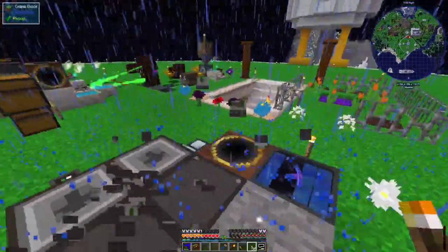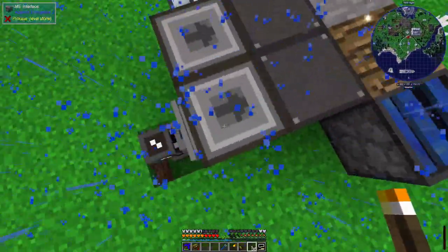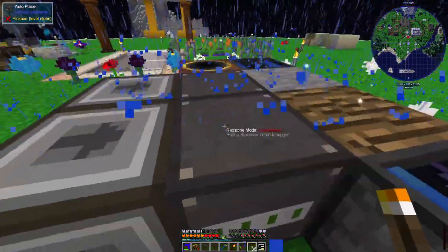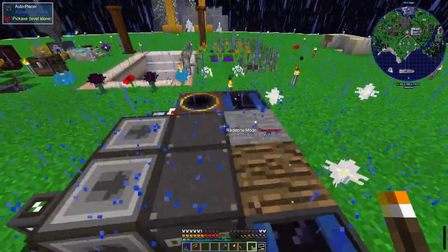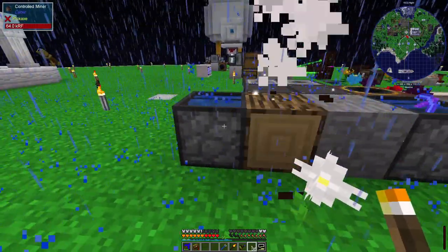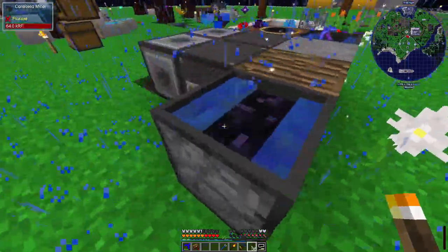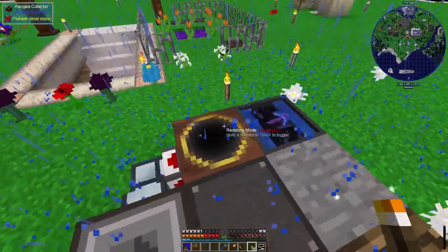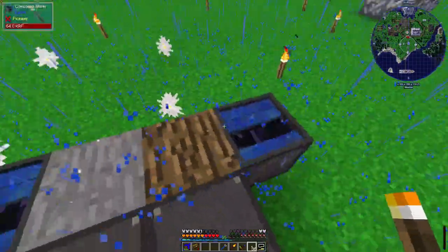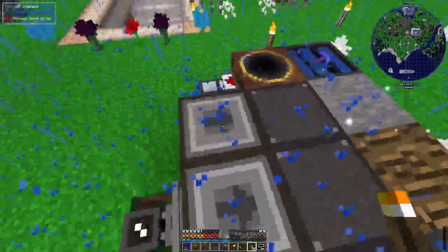The other thing, and this is entirely my doing, is over here we've got a system that's automatically creating living rock and living wood. The ME interfaces have a living wood pattern — you use one oak and put it into the placer, which has ten oak in it and places them down here. The oak sits here for a while, then the pure daisy turns it into living wood. This thing then automatically mines when it sees living wood, drops it on the floor, and the ranged collector — whitelisted for living wood and living rock — automatically picks them up.